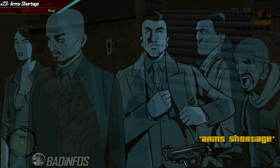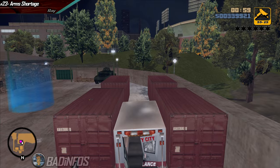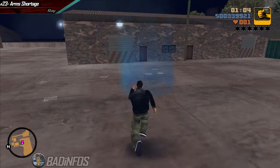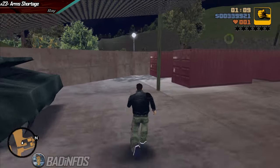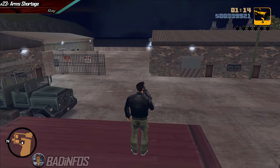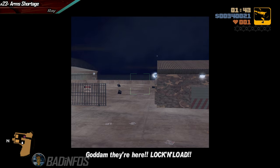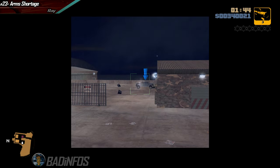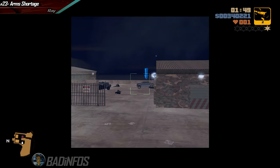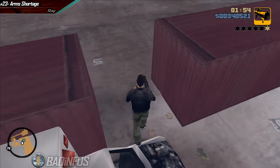Next we have Arms Shortage. Once you start it, steal an ambulance. Drive it to your army base and before entering the checkpoint, park it in between these two containers. Exit out, talk to Phil. As soon as the cutscene ends, climb the ambulance, hop on to pick up the RPG and wait for the guys to spawn. As soon as you see the first car shoot it, then shoot the second one. Turn left and as soon as you see the first guy shoot a rocket. Turn back and shoot the last car. The sequence is simple but you gotta pay attention.